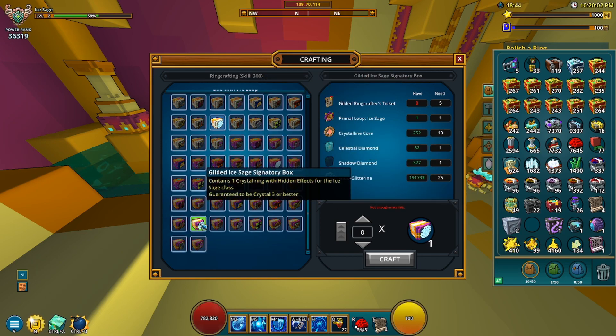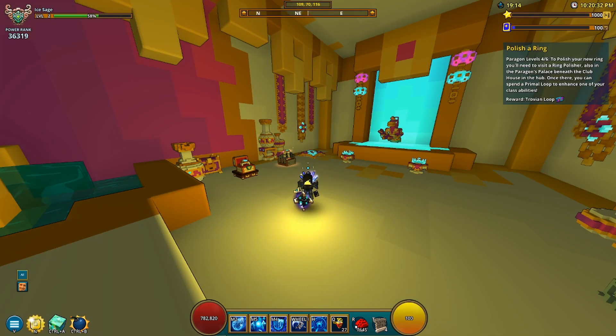If you don't want to take the chances of getting lucky on either that box or pulling one from here, you should just stick with the crystal 3 ring because it's just as fine. It's not a super big change from 3 to 4, but it's good to have the highest tier ring at some point.